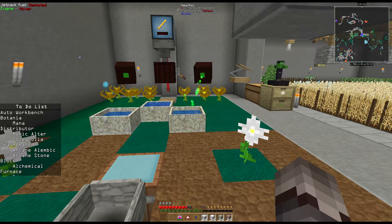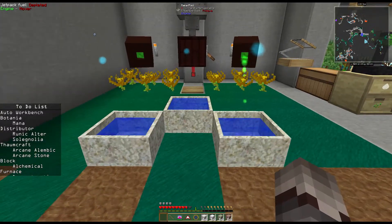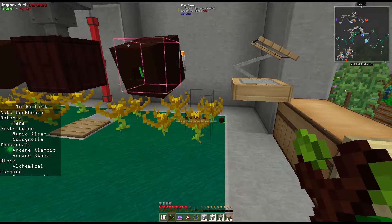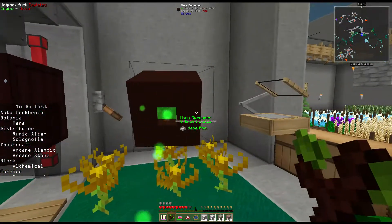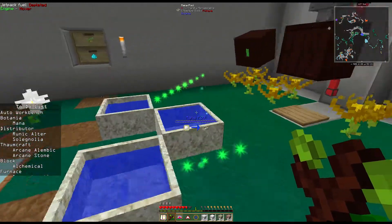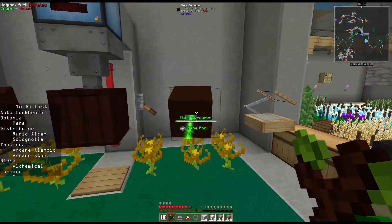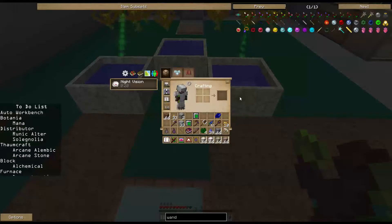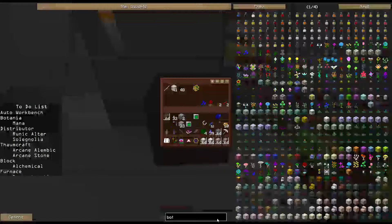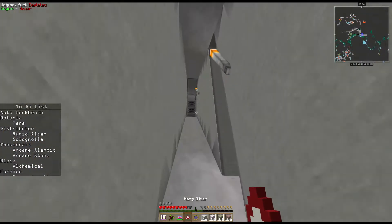Sorry, lost my train of thought there. The Solagnolia gives us that and that's one of the things we're going to make. But the first thing I want to make is a mana distributor. We've got three full pools of mana right here. I had originally six endo flames, now I've got twelve of them running. I've got two mana spreaders firing into individual mana pools. One of the nice things would be to have an assortment of mana pools and fill them all evenly at the same time, and Botania does that via the mana distributor.